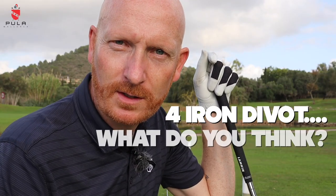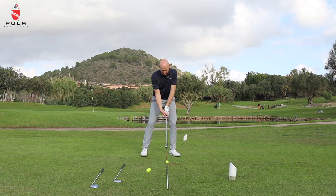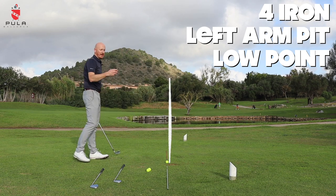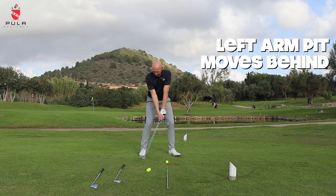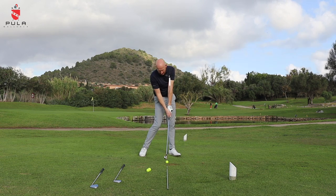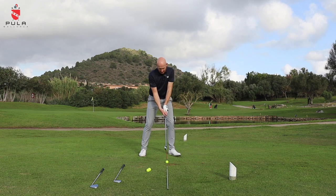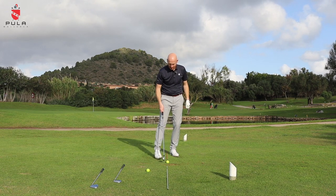Now we'll hit the four iron. Four iron divot — might not be a divot, certainly a lot smaller. Why? Ball position is pushed further forward again. The straight line is just about an inch past impact. Left armpit moves quite a long way behind because it started further back than with the wedge and the seven iron. Then coming through, it doesn't get nearly as far forward because the ball position is further forward. Okay, thinned it — let's try again. We're all human.